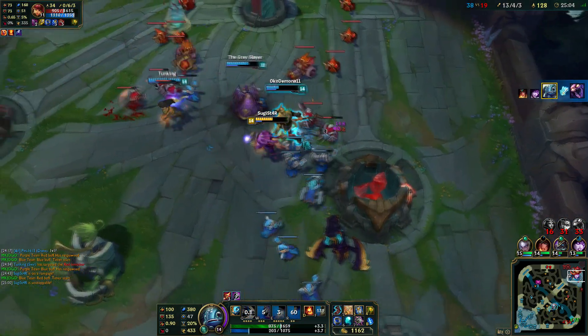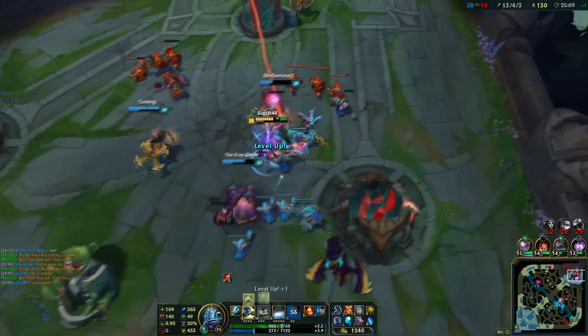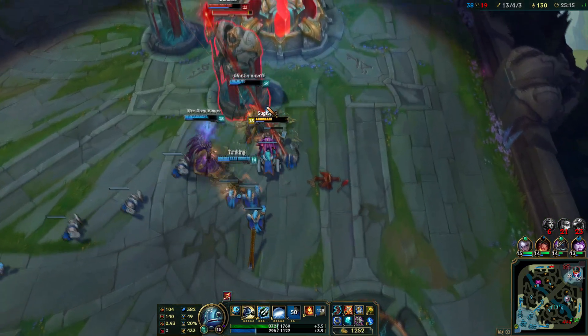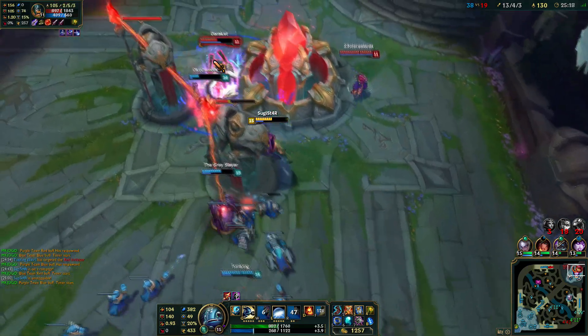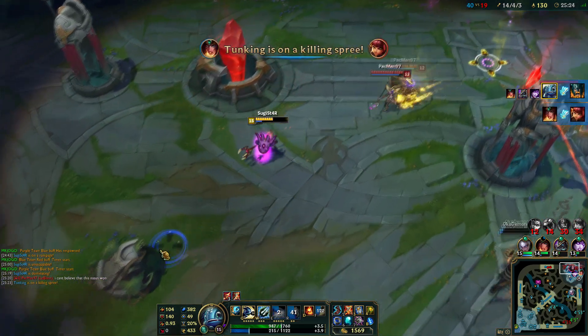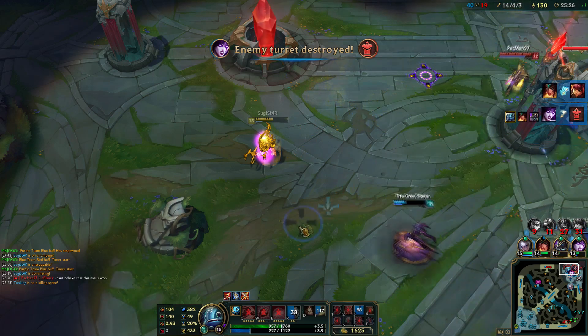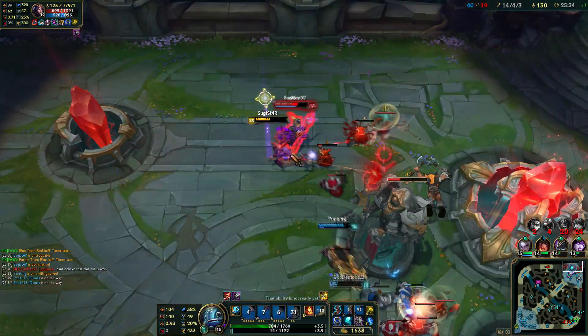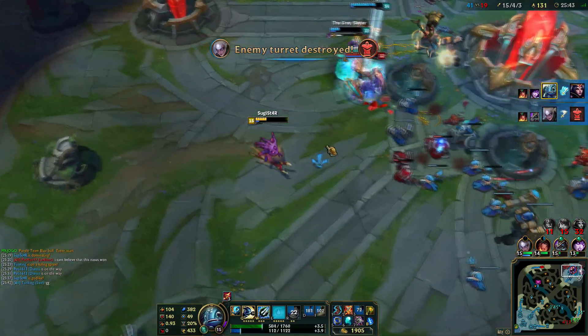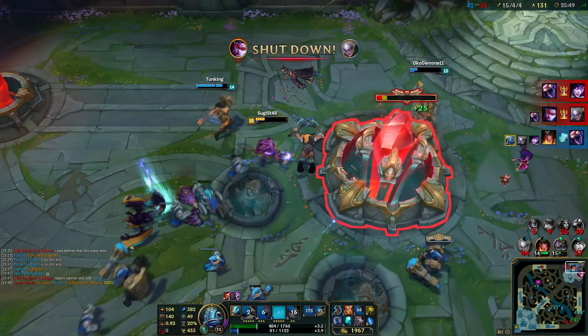The last ability is Chum the Waters, your ultimate. It has a relatively low cooldown, and once Riot did the change that it amplifies damage, it made Fizz a more skill-based champion — because now you really need to start with the ultimate when you go in, and you really need to hit it to get that 20% more damage increase. It is very important to land that ability. It's a really easy skillshot, it has a really high range, really high missile speed, and it slows the target. You need to hit it because it amplifies your damage.